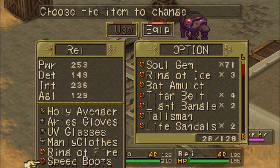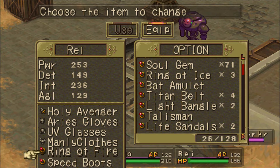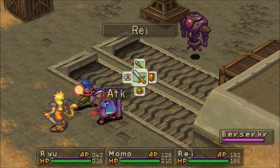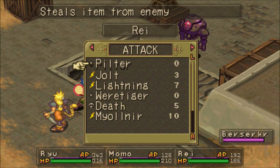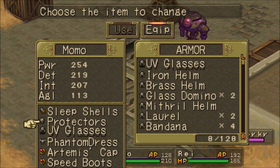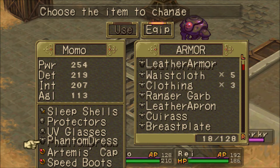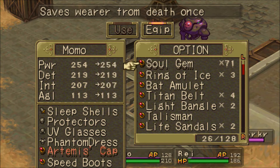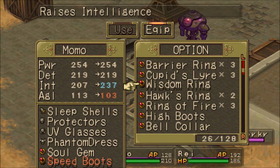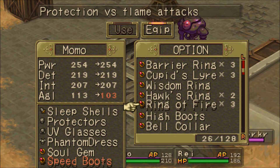I did a Lava Man leveling trick video — very similar, honestly. You want to have protection from fire and you want to be able to revive if you get knocked out. That is Rey. For his first turn, we're going to Pilfer. For Momo — Momo is a little different. Momo does not have the option for Manly Clothes, so you are stuck with a Soul Gem and a Ring of Fire for your fire protection.